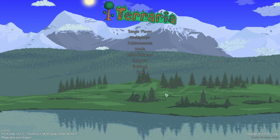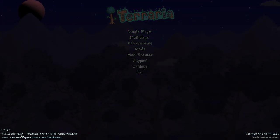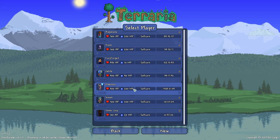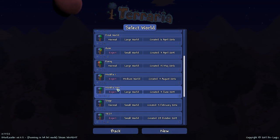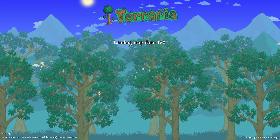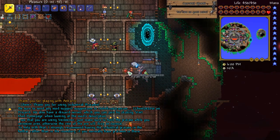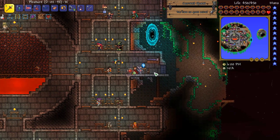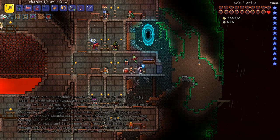Hello, welcome back to modded Terraria. I'm starting at the title screen because I'm finally in version 0.11.5 - it's been months and I'm finally updated, that's why I asked in the previous episode. I had some issues of course, but everything should be fixed now. There was an entire day where I just could not play Terraria at all - I could get in the game but then I couldn't interact with anything, couldn't mine, place anything, or talk to NPCs. It was just weird.